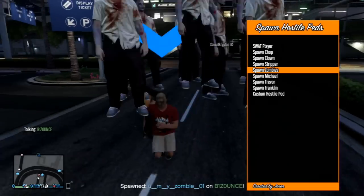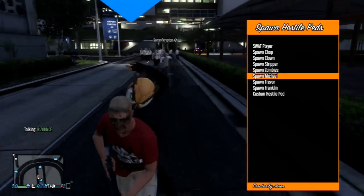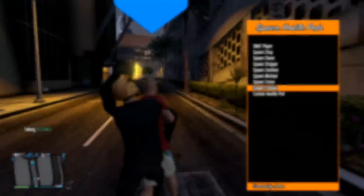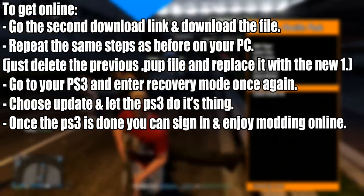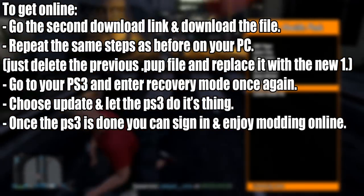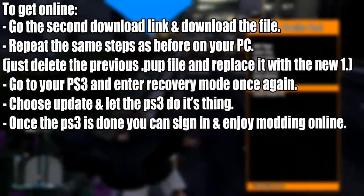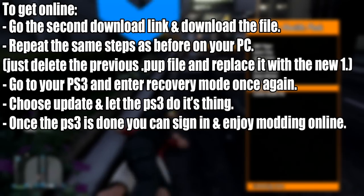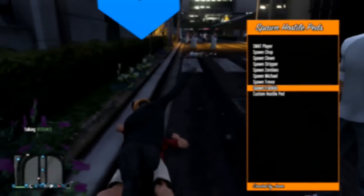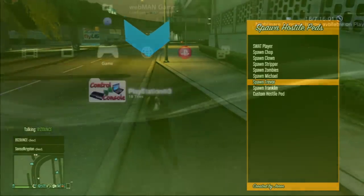Once it's done, wait for the PS3 to do its thing. Once everything is done, you have successfully put your PS3 into a custom firmware. There is one additional step for people who want to get online: go to the second download link and download the file, repeat the same steps as before on your PC, replace the previous PUP file with the new one, go to your PlayStation 3, enter recovery mode once again, choose update, and let the PS3 do its thing.